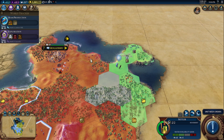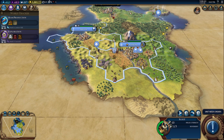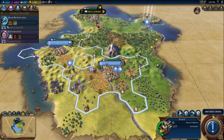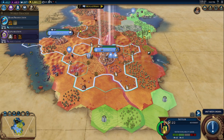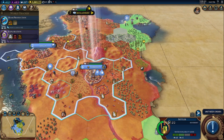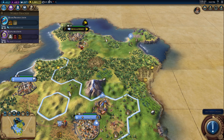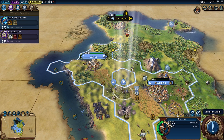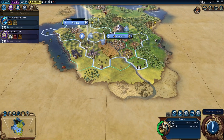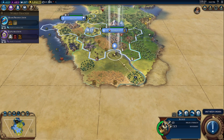It looks like this is the end of the road — let's head this way. There's a goody hut right here, nice! This scout will head south with and see what's on our southern border. There we go, we got our first settler going. Let's get a water mill — that's going to give us additional food and production. Do we want to settle up here? Let's see what's in here first.